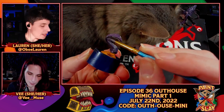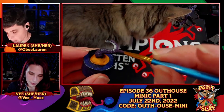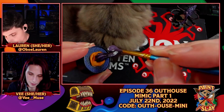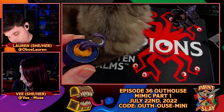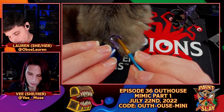I didn't thin my paints down for the inside of the outhouse, but I did thin it down a little bit for the tongue, given its texture. My red is getting thicker, especially with the heat.